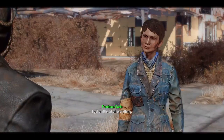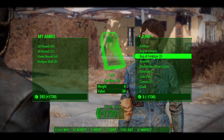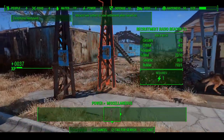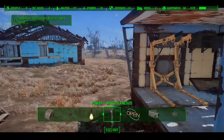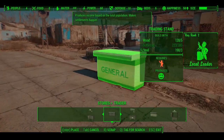Sell your purified water to her and buy as much junk as you can. Focus on the materials that you need for building more industrial water purifiers and more power generators. Also build a recruitment beacon and power it so settlers will start coming to your town. Send a provisioner to Red Rocket and build a recruitment beacon there as well. As you continue to build up, you should start to build up your caps.